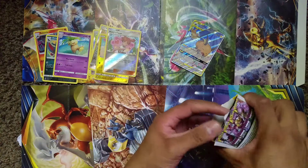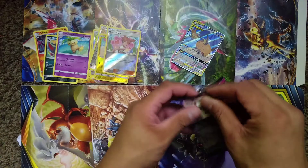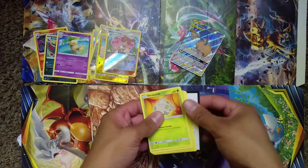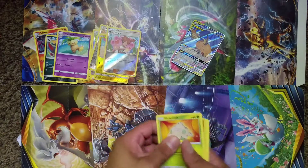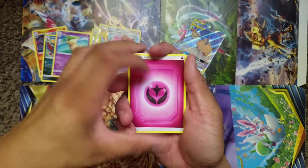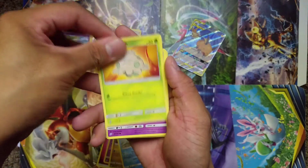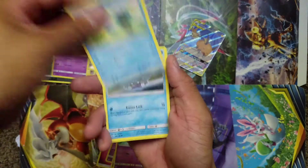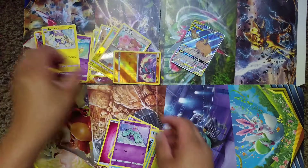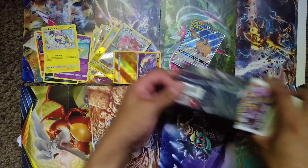One Tag Team GX to go along with that Cherish Ball — we are off to a really good start with this set. With Unbroken Bonds I did pull a couple good cards but nothing too amazing — I pulled a couple Reshiram Charizards but not the hyper rare and not the full art. Although I was happy with that set I didn't get the ones I wanted. But that Raichu and Alolan Raichu full art does look pretty cool. We are looking for that Mew and Mewtwo or one of those full art trainers — we're about halfway through.